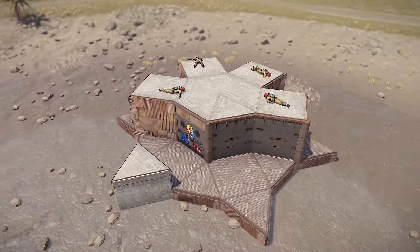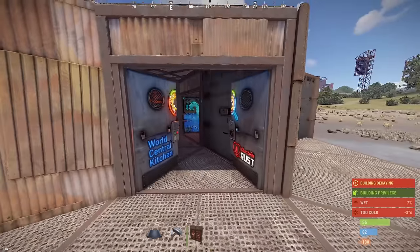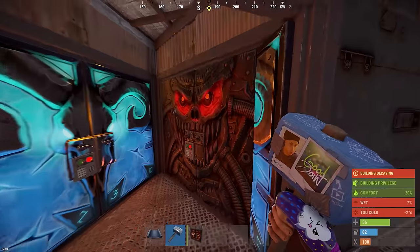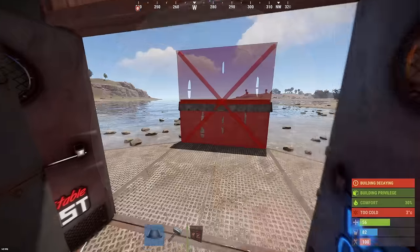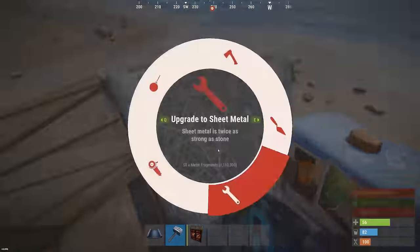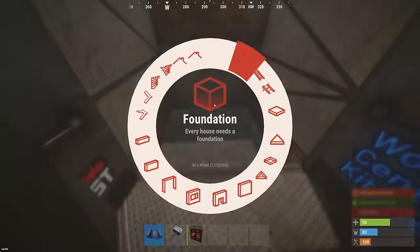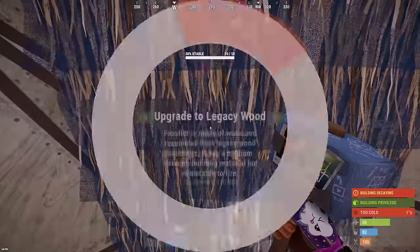Thank you very much. Now we start building up the space for our bunker. I will show you visually why it was impossible to upgrade that foundation to metal. In order for the roof to break here we need to break this foundation, and logically if you upgrade this foundation to sheet metal then no one will want to break it later. Therefore the maximum upgrade for this foundation is wood. Wood can be broken with one or two machetes. You break the foundation and the bunker opens.